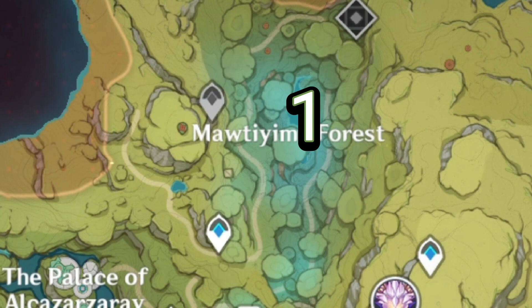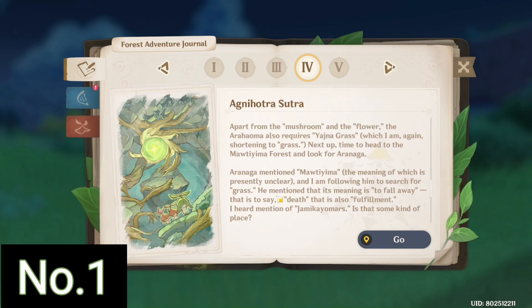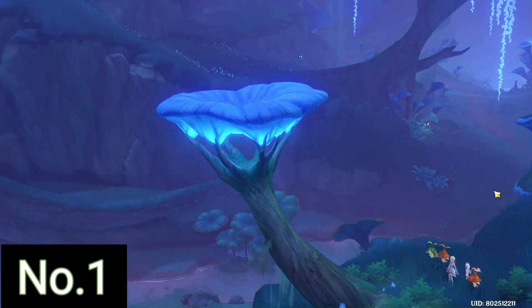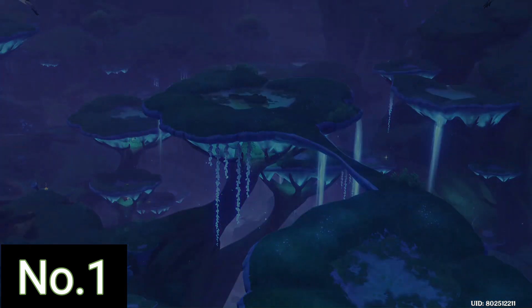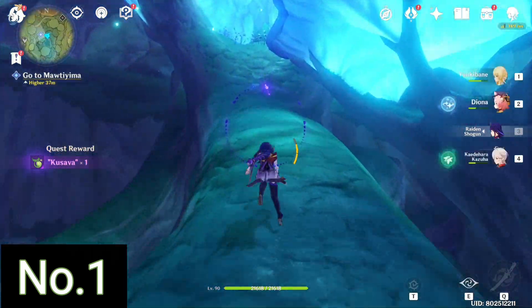The first Dendroculus will be over here in Mautiyama Forest. For this you have to complete the world quest which is the Agnihotra Sutra, which is part of the Aranyaka world quest. By the end of the Agnihotra Sutra quest you will be unlocking this particular mushroom which was not there before, and this mushroom is the one you need in order to enter the cave where the Dendroculus is located.